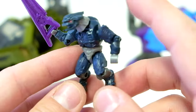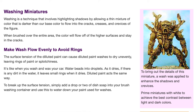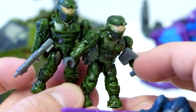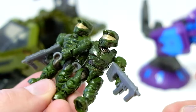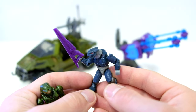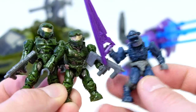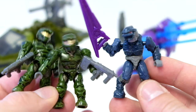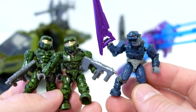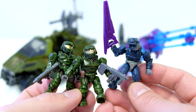Mega Blocks figures before the new articulation era had decent detailing — they had to get creative because you couldn't print as finely back then. They used a wet-brushing effect where darker colors would seep into the armor cracks, and it worked really well for the time. Both Spartans come with SMGs, which are massive, and the Elite has cool red eyes. The green Spartan appeared in so many sets and even Series 1 blind bags; we wouldn't get other Spartan armor types like CQB until quite far down the line.